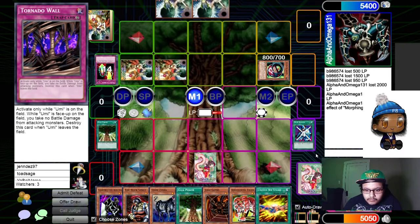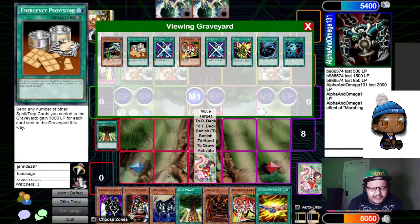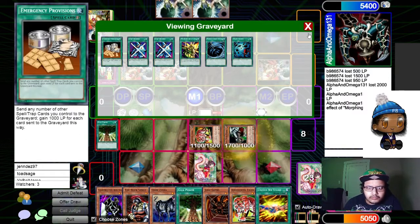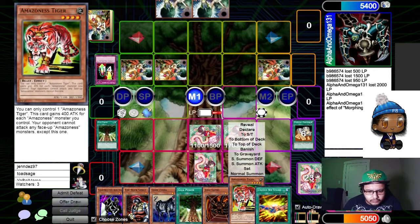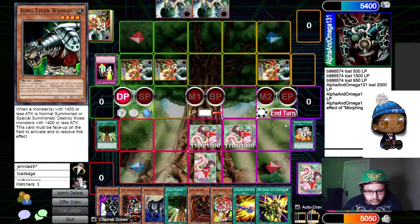We have really reverted back to Monkey. I take offense to you saying that like it's a bad thing. Why is Emergency Provisions so popular with me right now? Because of Heavy — you chain to Heavy and gain life instead. Because of Mirage of Nightmare?